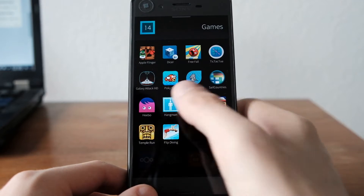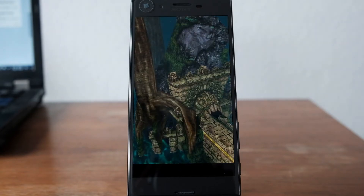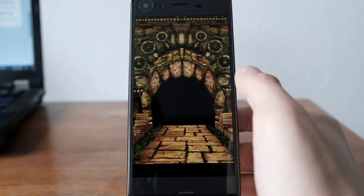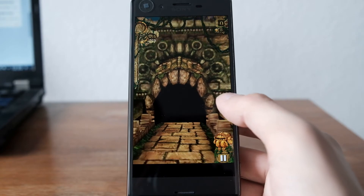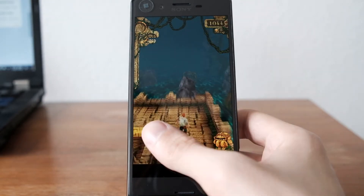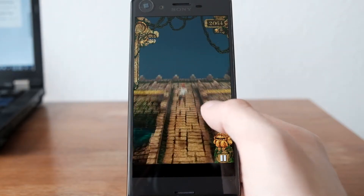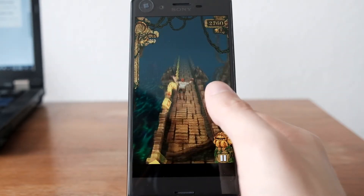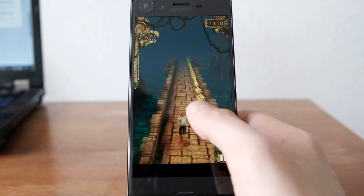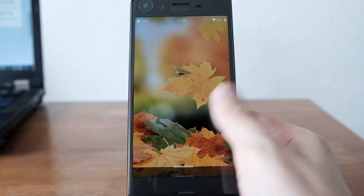The next game is Temple Run, also a running game — the classic of running and jumping games. As you can see, it runs pretty smooth as well, no problem at all. Hit play, run away from the monkeys, jump a little bit, change direction, jump again. Of course, you have to collect the coins. I don't want to use the rotation sensor or the gyroscope here. And... I died.